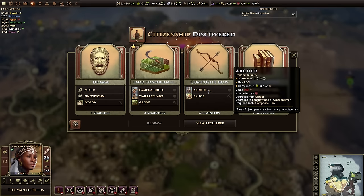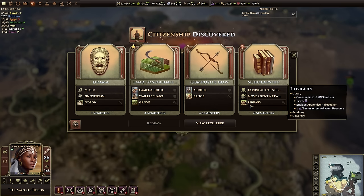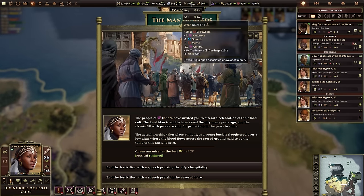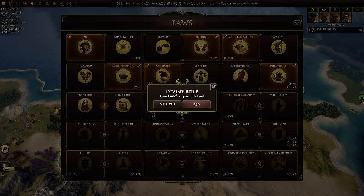I really want to unlock land consolidation and get my groves and libraries online for massive scientific output. I'd also love drama, but I really need to get my archery ranges online right now, so we're going to focus on Composite Bow. I also need to get my wood per turn up so we can go ahead and get Divine Rule, which gives plus one happiness per shrine per semester.